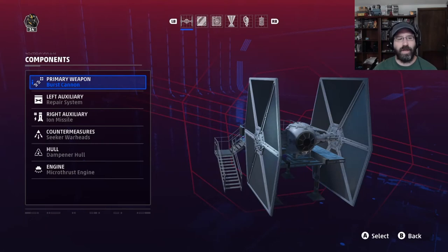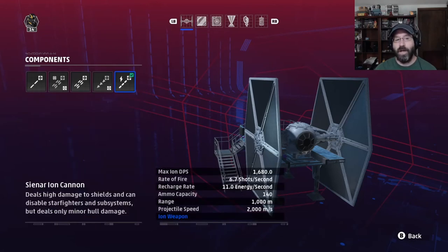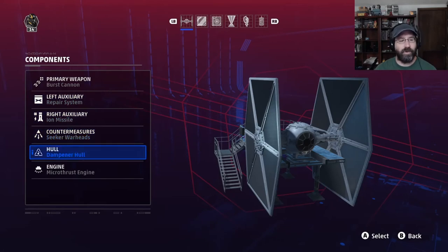Our secondary build is a slight twist on this. The less effective way is ion cannon blasters with either dumbfire rockets or concussion missiles — good for taking out capital ship shields and disabling enemy fighters, then hitting them with the concussion missile or onslaught rockets. What I actually like better is the burst cannon with the ion missile. This missile has a long lock-on range of 1,500 meters, so you can start locking on before they get into range of your main weapons. Fire it off — it does 6,000 ion damage, disabling their ships — then fly in and finish them with the burst cannon. This build keeps the repair system, seeker warheads, dampener hull, and micro thrust engine.